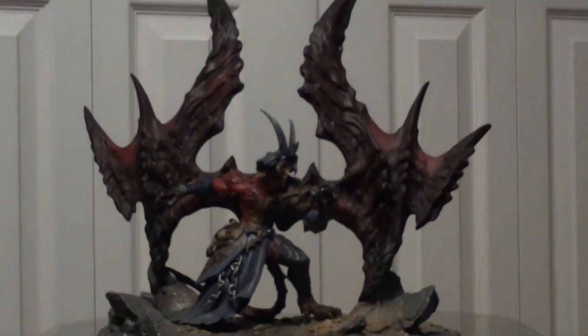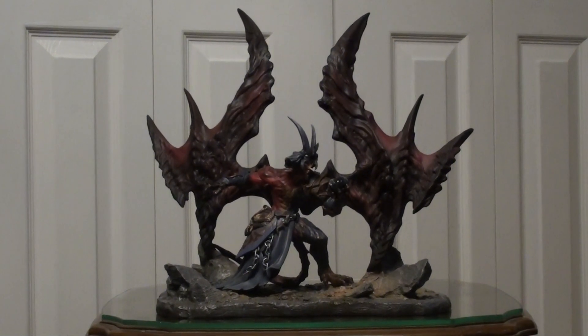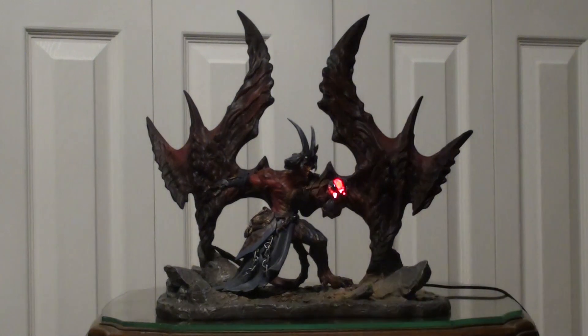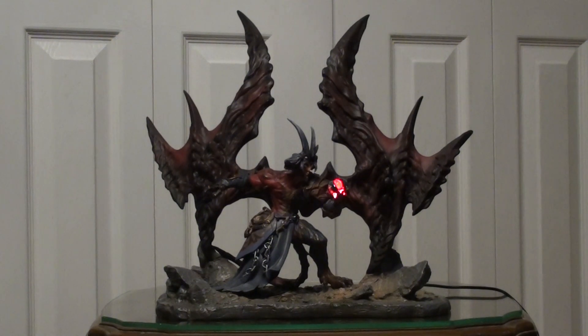One thing that's really sweet about this statue — much like the War and Ruin statue which I previously showed off — this statue is actually LED powered as well. There is a USB port which plugs into the back of the statue into the stand, and it lights up the Heart of the Chosen that Samael is holding. You can't really see it too well, so I'm going to hit the lights here. It's kind of cool — it's a nice little feature. Just like how with War and Ruin, Ruin's feet with the fire were powered by the LED lights. Can't really see it too well since I've got some light coming from the window, but it's a cool feature.